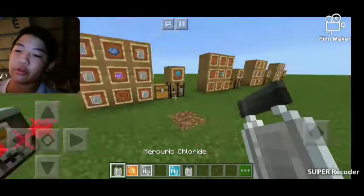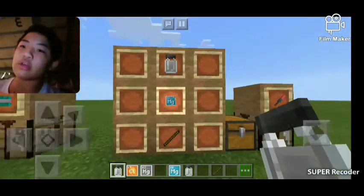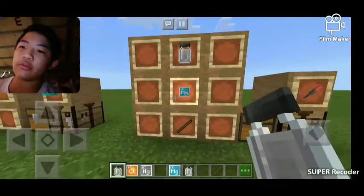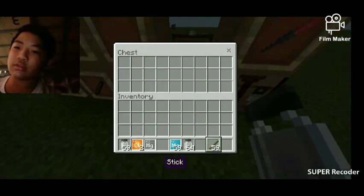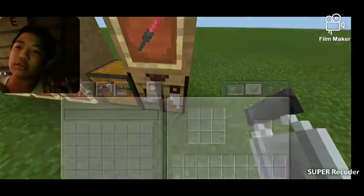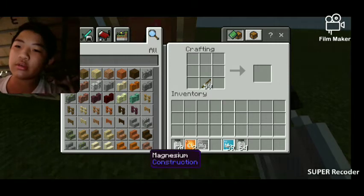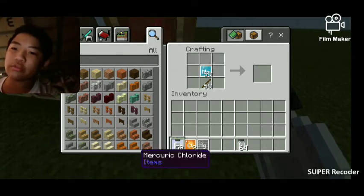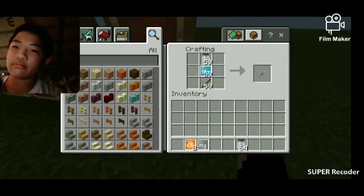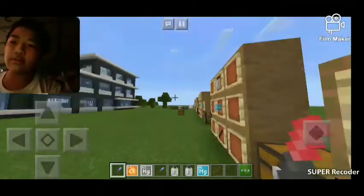Now if you have the mercury compound, this is the crafting recipe for the red sparkler. Go into a crafting table — not the chest, a crafting table. First you put a stick right here, and then some magnesium right there, and then this is the mercury compound — put it right here — then you can get a red sparkler.